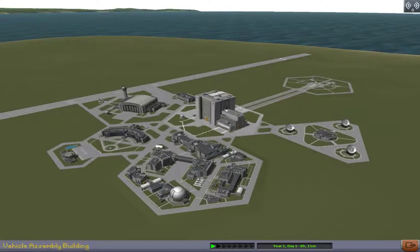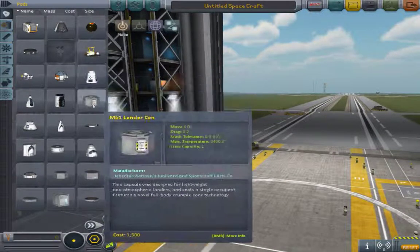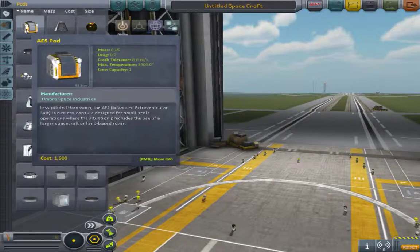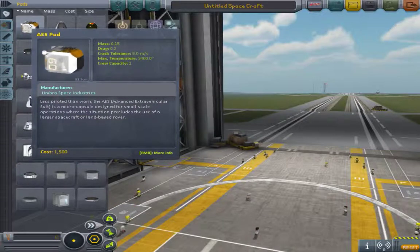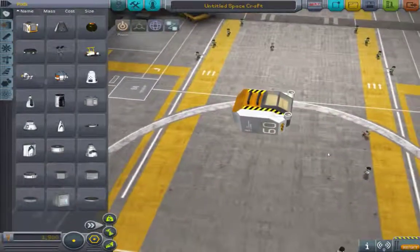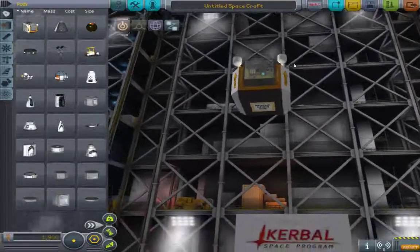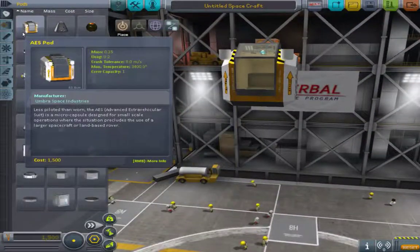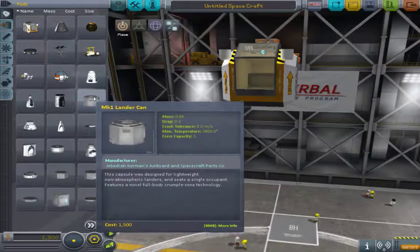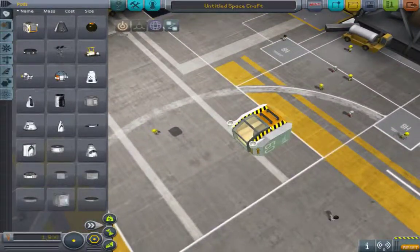Now let's go back and show the exploration pack and survivability pack. First, in the exploration pack, we have the AES pod — a very small crew capsule used in rovers, like small rovers you'd initially send to the Mun or Duna. It's kind of like the old command seat but a lot lighter. It's only 0.15 mass compared to the lightest stock version, the Mark 1 Lander Can, which is 0.66 mass. So it gives you a lot more portability.